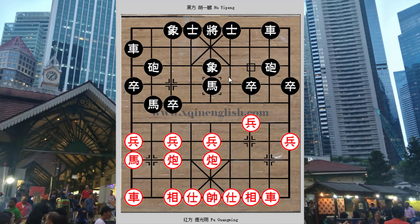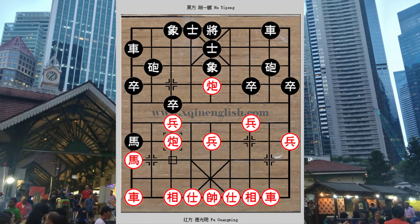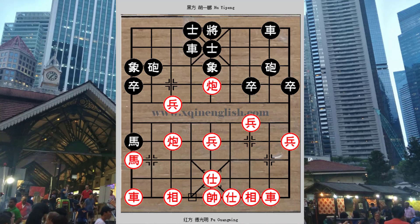H5 — red chose to capture the red horse and red captured the black horse in retaliation. Red then continued with a cross riverbank chariot. Many experts have gone through this game and some have suggested that instead of r2+5 for the cross riverbank chariot, red could have considered p7+1 to attack the elephant. This would be a much more efficient attack and red would enjoy a huge advantage.